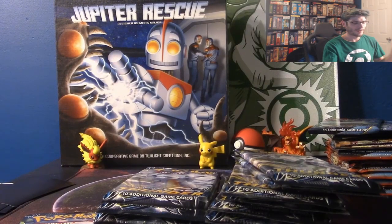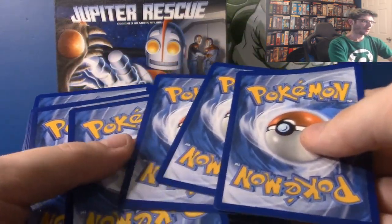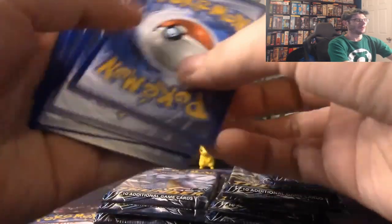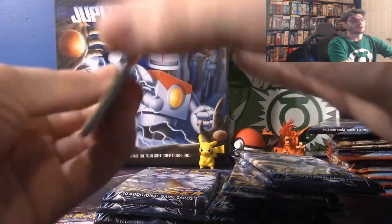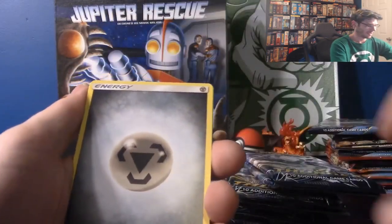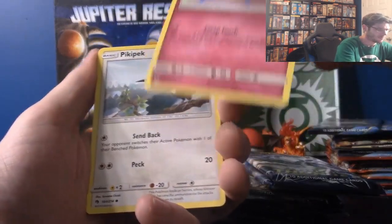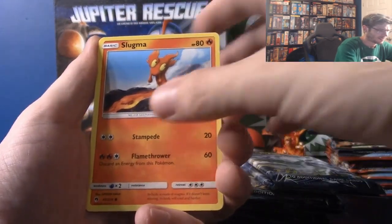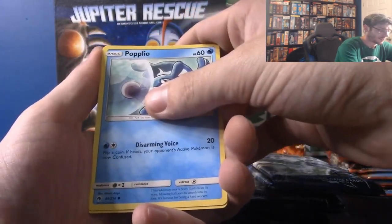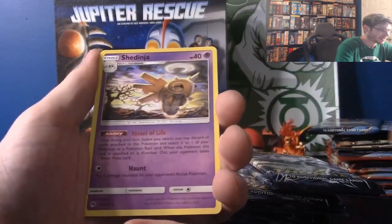Espeon is my second favorite Eevee evolution. Umbreon is my third favorite. So many things going on, Vine Nation. Shiny check is Electric — nope, it's a Pikachu pack. Steel energy, Sylveon, Klefki — he is Electric and Fairy in this set, interesting. There are two Pikachu packs too. Again, there are so many cards in the set — Litleo, Yamask. That's a ninja — that's an insect. So many cards in here.